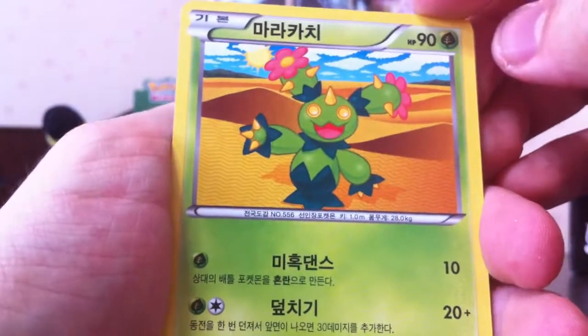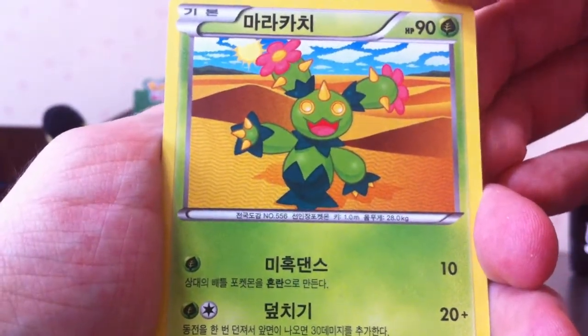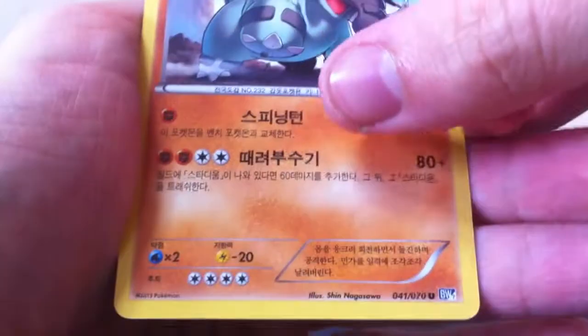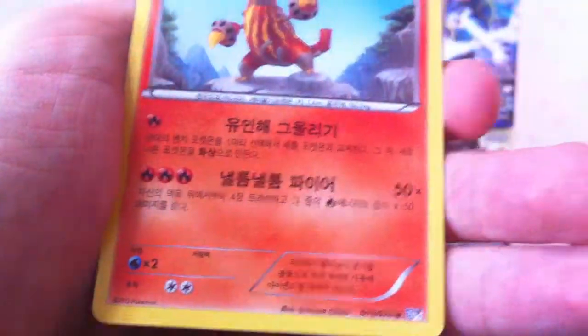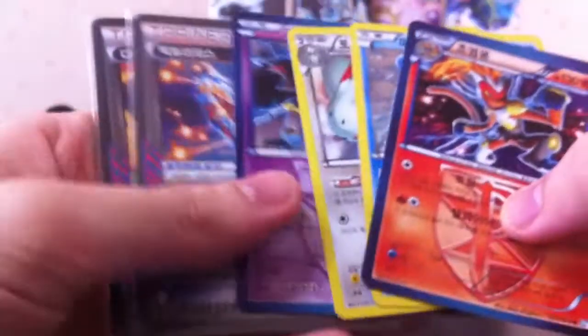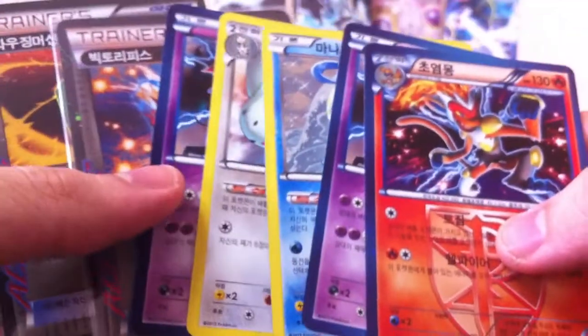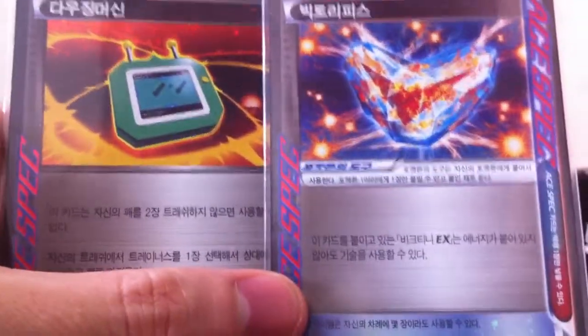This is basically the make or break pack for the box. If there's nothing in here, this was a shitty box - and I'm gonna guess this is gonna be a shitty box. Here we go: Maractus, Chimchar, Elgem, Donphan, and... a moment of truth! Yup. Garbage. Heatmore. Screw you, Heatmore. So what did we get? We got only seven rares, which is pretty bad. On top of that, we got zero EXs. The only thing we have to show for the box are these two A-specs. Shitty box.